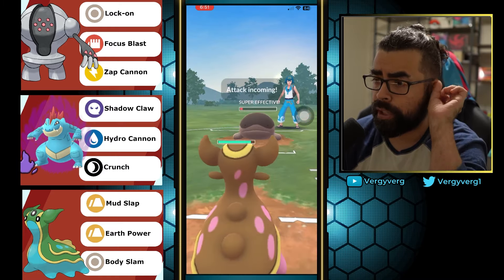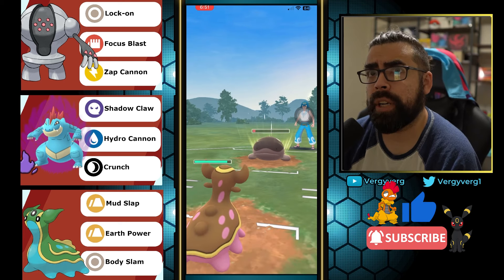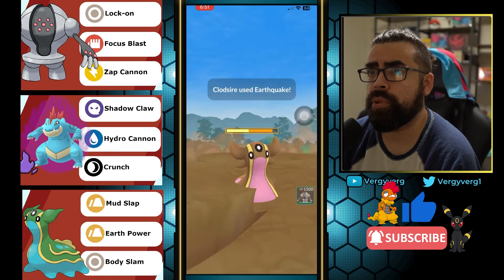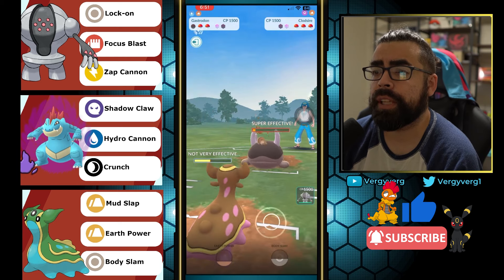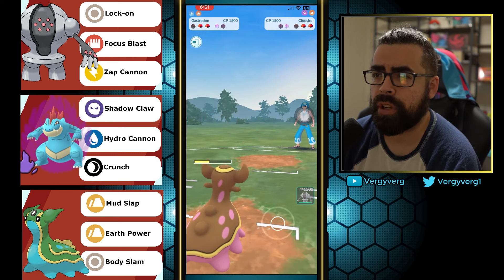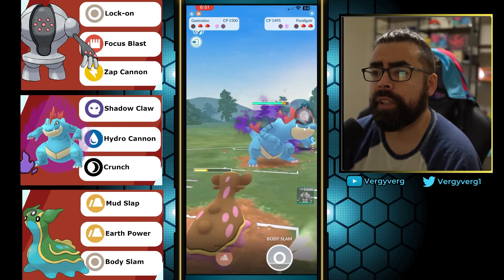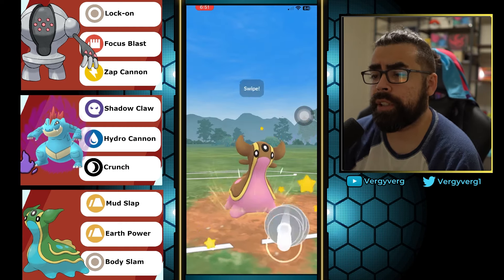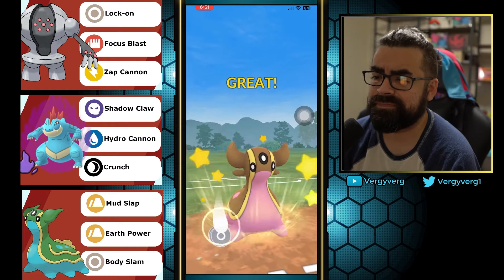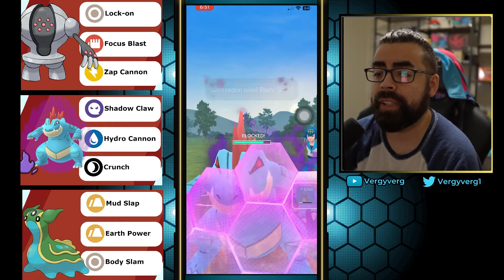They're trying to preserve the Pangoro so they can have it against the Registeel, but they come into just a really horrific matchup with the Gastrodon here. It's very possible they might come back in — and they have a Feraligatr. Registeel is kind of bad against their whole team, but this is going to be the best matchup. They will get a move off here, probably willing to let this go through because they do have Close Combat on the Pangoro.